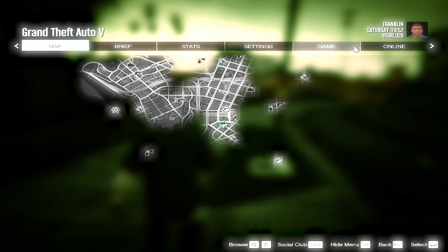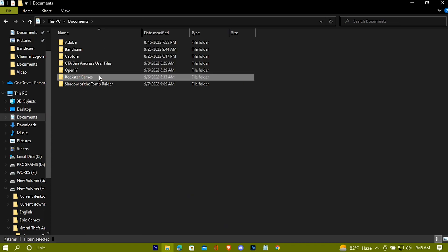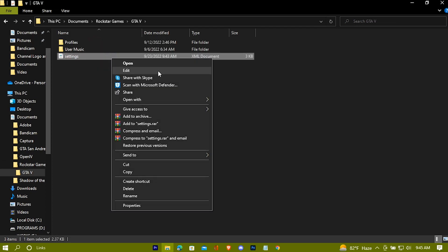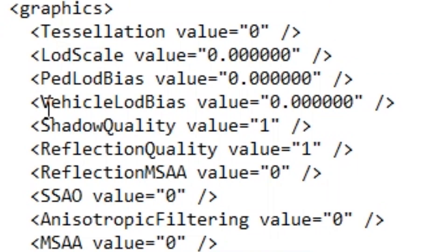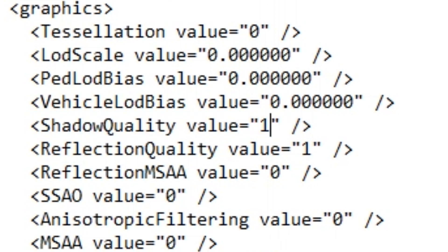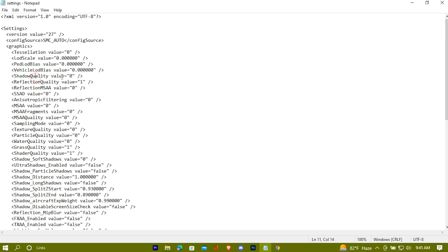If you're not, here comes step number three. Exit the game and go to Documents, then Rockstar Games, then GTA 5. Now open the settings file with Notepad. Here is the shadow quality — change it to zero. Now save it, exit, and run the game again.